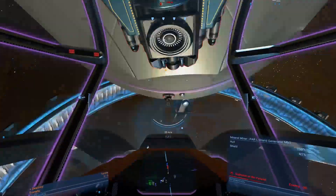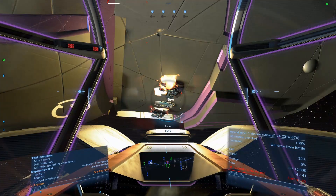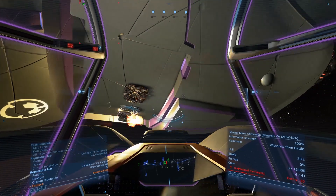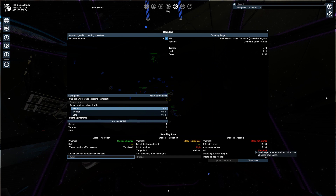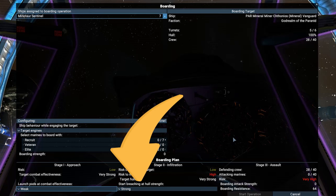Once started, messages will show how many turrets you need to destroy before your marines begin the operation. If the boarding pods land successfully, stage 2 will begin. Stage 2 consists of making a hole in the ship's hull in order to enter from the pods. Making a hole requires time, and if your crew makes a mistake, they will die or destroy the ship. Also in the boarding plan, you can choose when your marines will start cutting the hole, based on the ship's hull integrity.